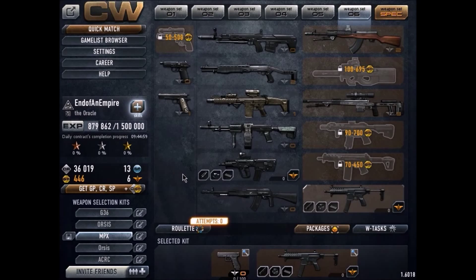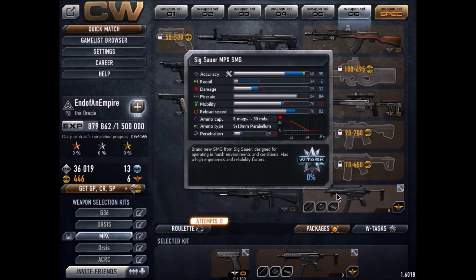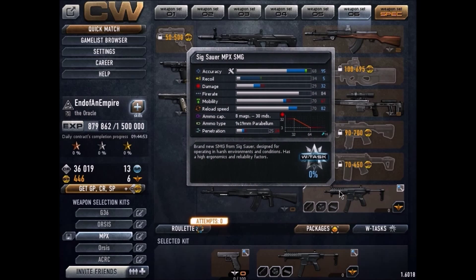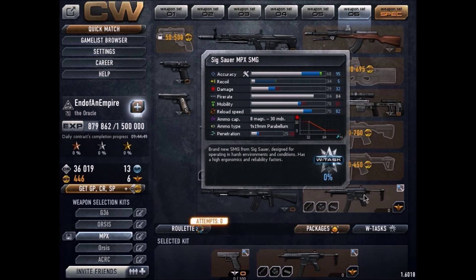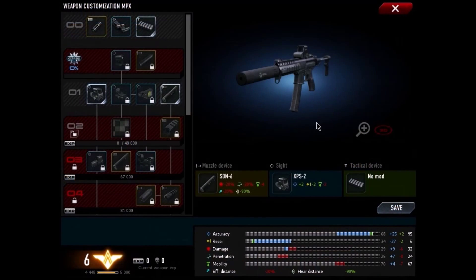Hey guys, Steve here and welcome back to Contract Wars. Today we're going to be looking at the new gun they just added in the new update. It's called the MPX, or the Sig Sauer MPX. I'm not quite sure exactly what MPX stands for, but we'll figure it out.